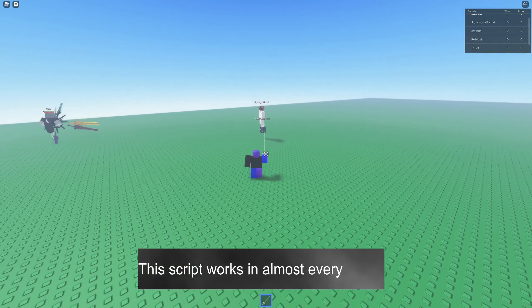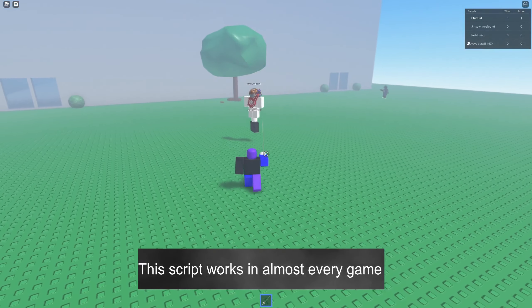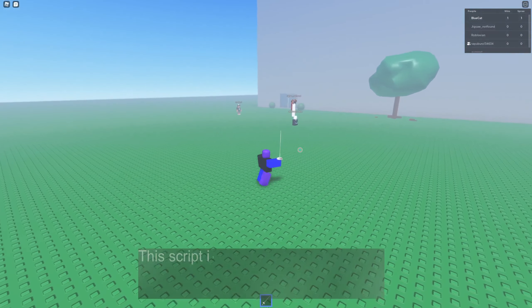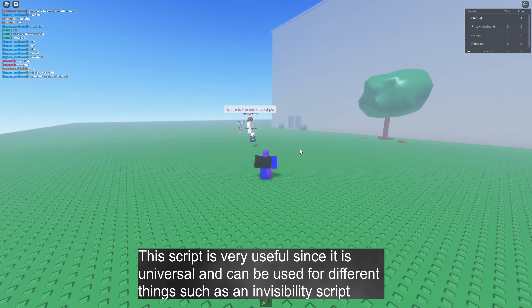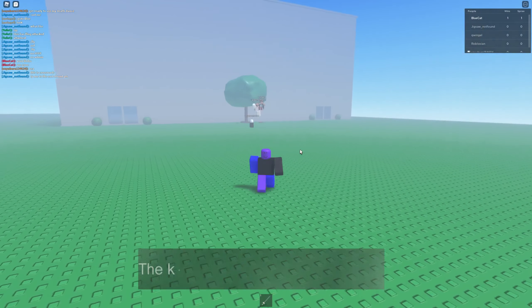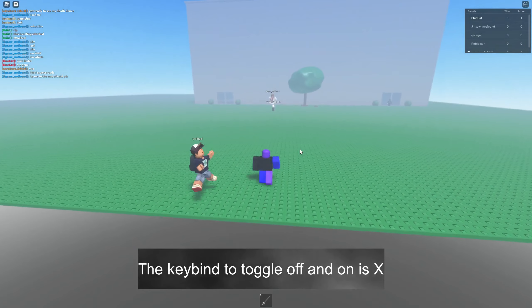This script works in almost every game. It is very useful since it is universal and can be used for different things, such as an invisibility script. The key bind to toggle it off and on is X.